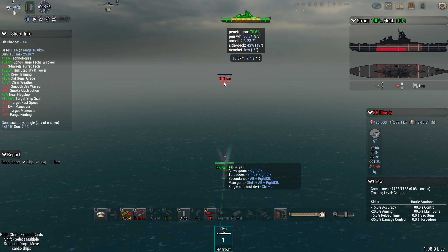Underneath this you have Pen VH. I think they've put the VH the wrong way around — I think it's meant to be vertical and horizontal, but the numbers are actually horizontal and vertical. So the first number is your pen value versus the belt (horizontal) and the second number is your pen value versus the deck (vertical). At this range we've got 36.8 pen value versus the belt and 19.3 versus the deck.